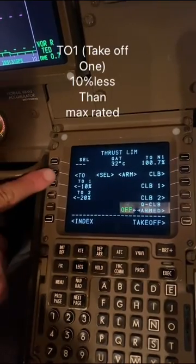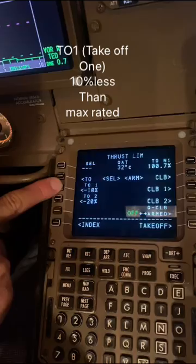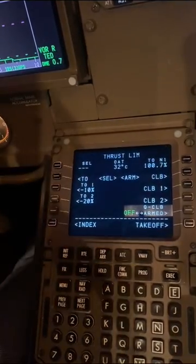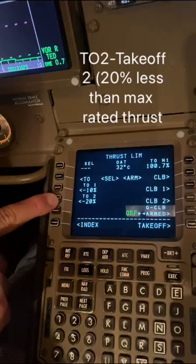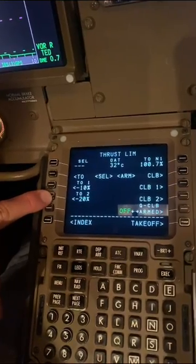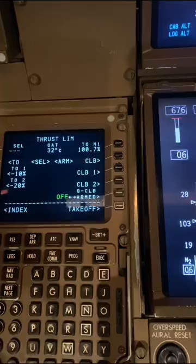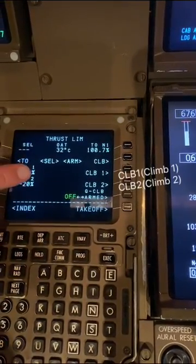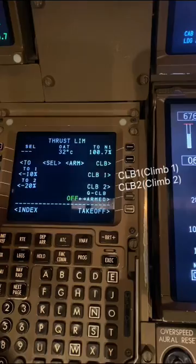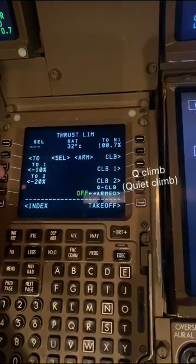Below that you've got TO1 — that's D-rated takeoff one, which takes 10% off the maximum rated thrust. Then TO2, which is 20% off maximum rated thrust. On the other side you've also got maximum climb thrust, Climb 1 which is 10%, Climb 2 which is 20%, and then Q Climb which is the quiet climb — I'll tell you about that later.